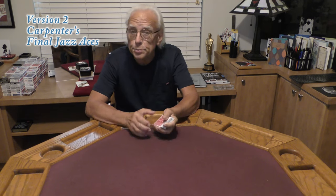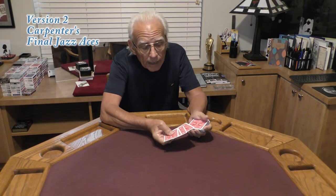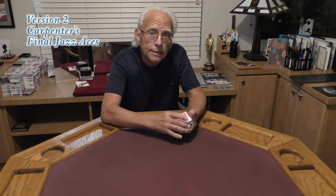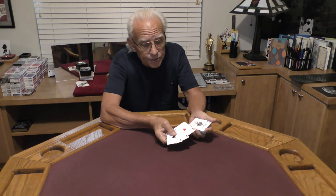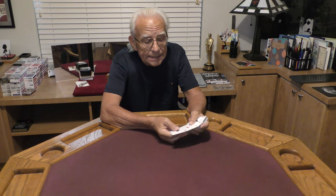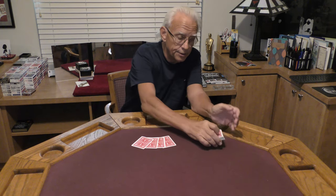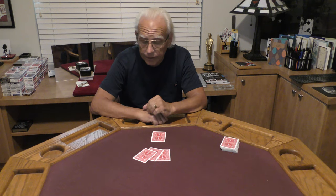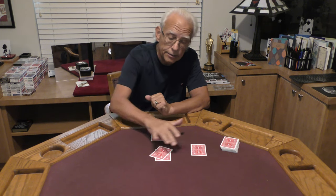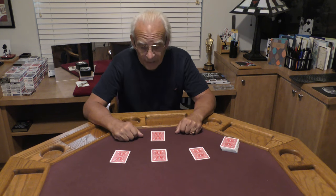I have made a little arrangement with this deck, and I have placed the four high values right here on top of the deck. These are the aces — a spade, a heart, a diamond, and a club. We're going to play a game with these four cards called Follow the Leader. This will be the Leader Ace, and these three aces will be the Followers.